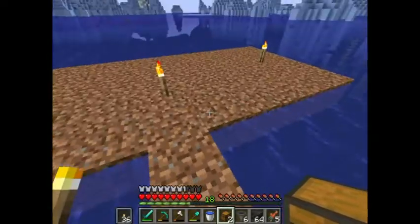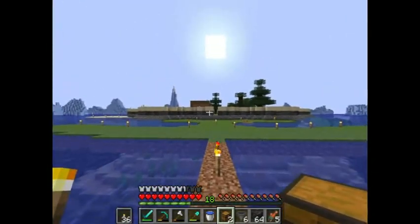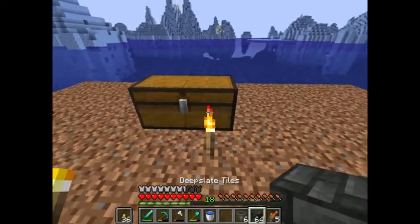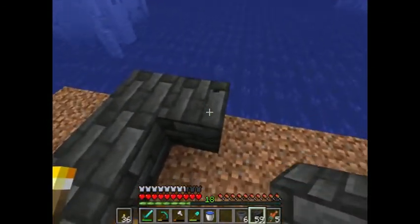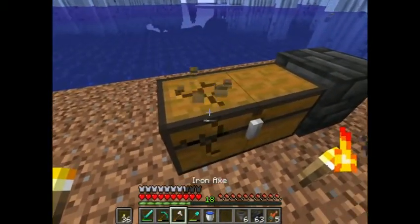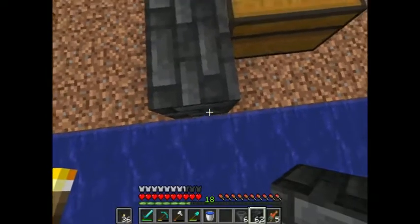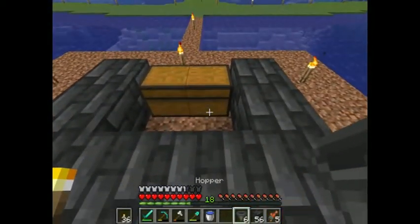So let's get straight into it. Our starting point is going to be here out on this platform, away from the start of a castle. We want a chest — it's going to be off center but there's not a lot I can do about that. I'll put these here. I'm going to move that chest back and put it there. We'll put hoppers into the back of your chest.